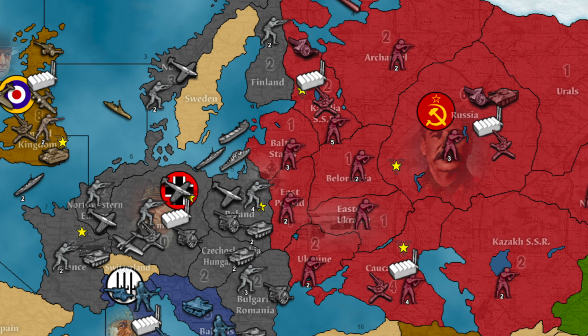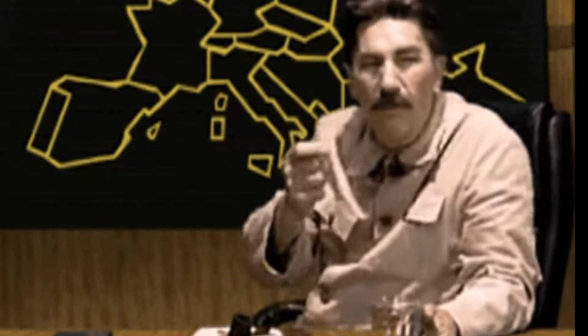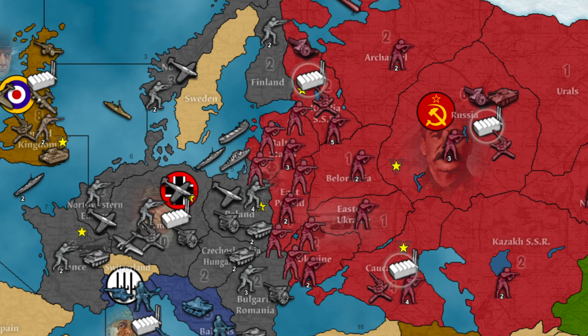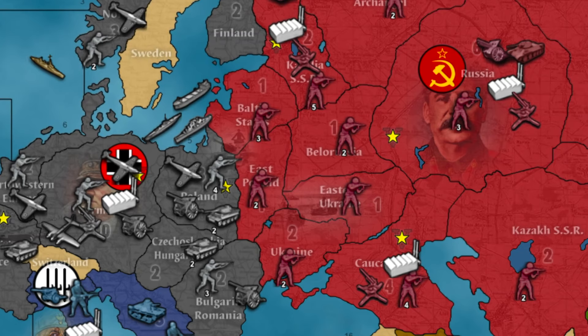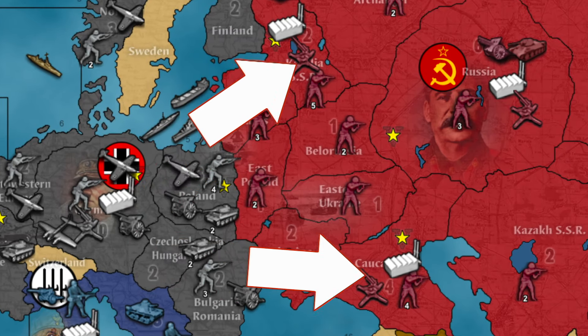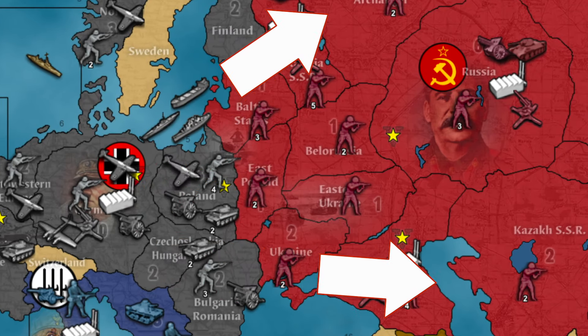In order to take Moscow, you have to break through the Soviet defenders. In a typical game, the USSR will only buy infantry, perhaps tossing in a few artillery or tanks here or there. The USSR has three factories. Taking Karelia SSR or Caucasus dramatically weakens the Soviets and are always fine secondary targets. The way the territories are laid out allows Germany to swing north or south, forcing the Soviets to choose to defend one or the other — so the best way to beat the Soviets is to divide and conquer.